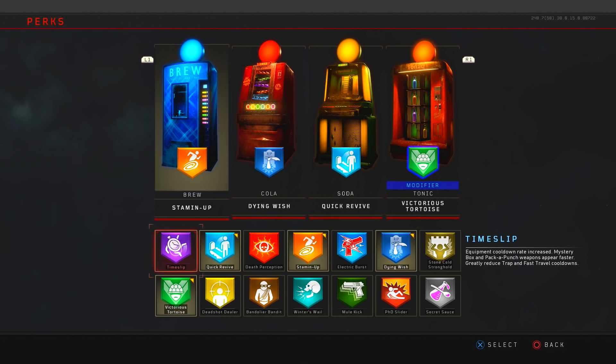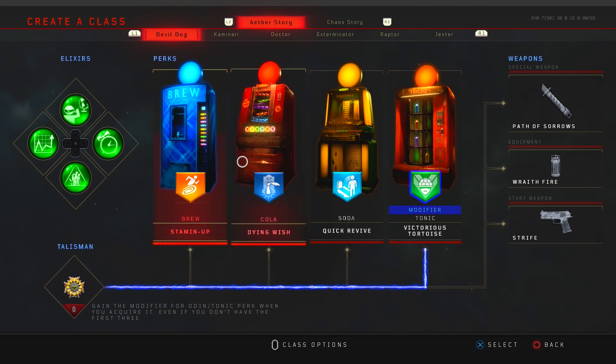For perks: in my brew slot I have Stamina Up so you can run a little quicker. In my cola slot I've got Dying Wish — every time it reloads it gives you an extra life, a complete lifesaver. In my soda slot I've got Quick Revive so if you get hit you regen health quicker. And in my tonic — the most important — put on Victorious Tortoise. If you've got your shield out you cannot go down, you will not take any hits, and with this Easter egg you need your shield for every single step.